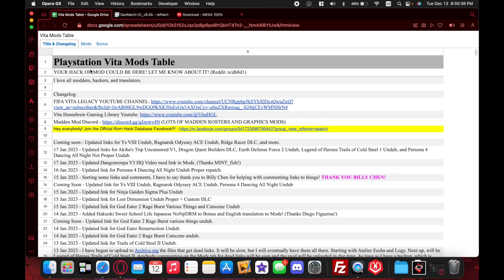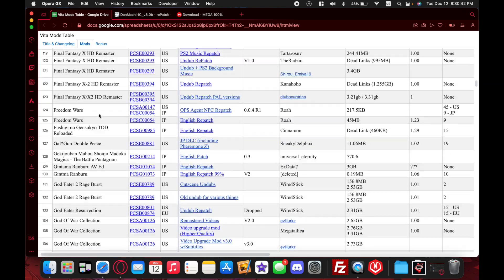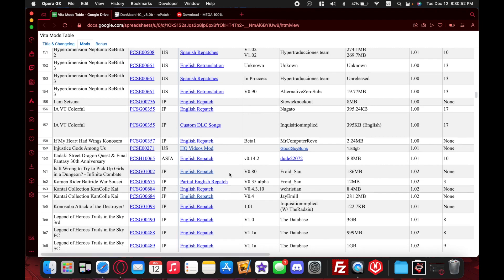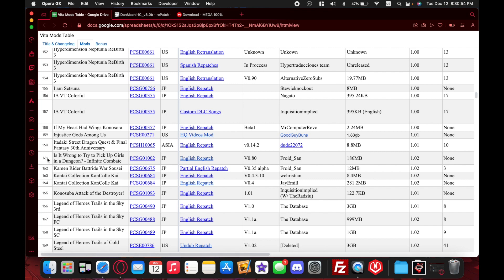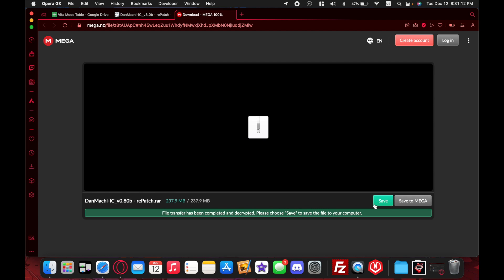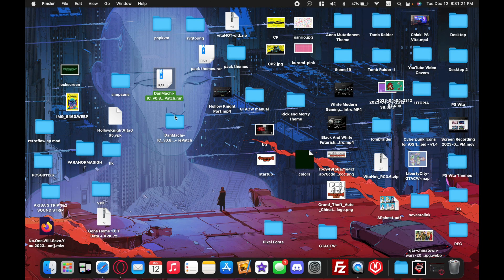On your computer, you're going to open up the PSVita Mods Table and click on the mods tab. Scroll down until you find the letter I and you'll see 'Is It Wrong to Try to Pick Up Girls in a Dungeon'. If you click there it opens a Reddit post — it has no links to the rePatch folder, but you can read the changelog. I will be linking down below a Pastebin that has the Mega folder we need. Open that Mega link on a separate tab and download the file, which is 237 megabytes.